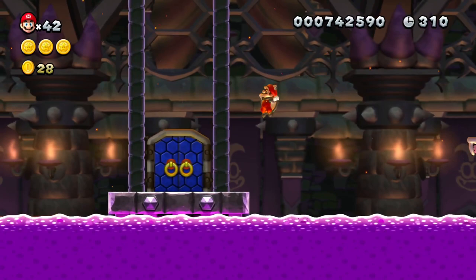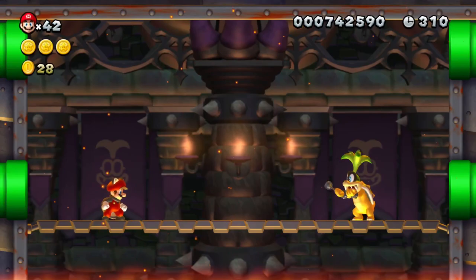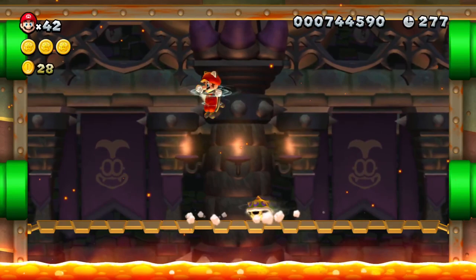Now onto the boss fight, I presume. No, we're just right into Iggy. Hello Iggy - we just had a whole castle about poison water, and now logically we've got a boss fight with magmalls and lava and stuff. Makes sense to me. Interesting music - I have no idea what it's from. Actually, it's definitely from Kirby - I can hear the main Kirby theme in it.